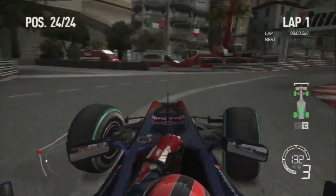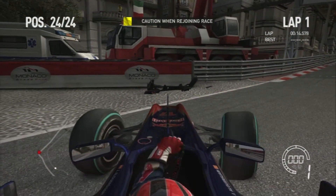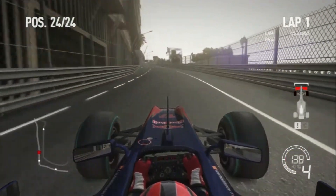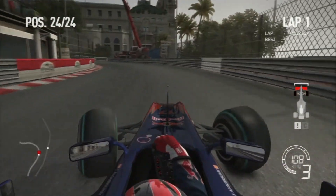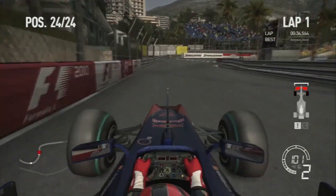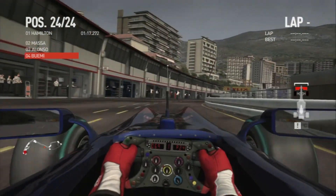Starting qualifying now — on my first lap I lock up into turn one and smash into the wall inside. I can confirm both front tires are punctured, not just the left front. We've also lost the front wing, which is pretty much maximum damage before actually losing the wheel. I was lucky to not terminally damage the car, but I have to nurse it back to the pits, ruining our first qualifying run completely.